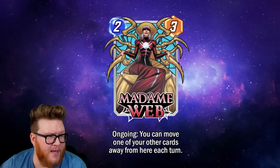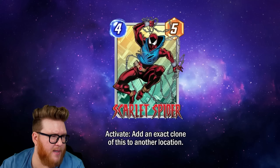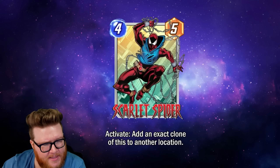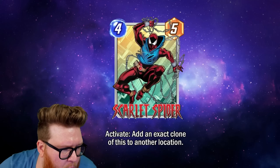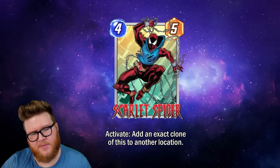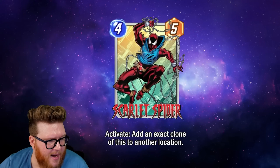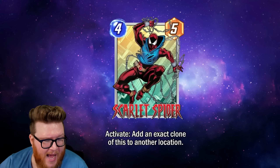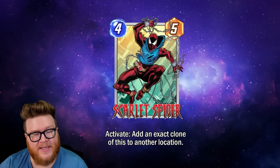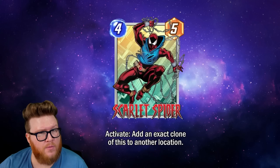Between Madam Web and Araña both looking like really strong movement synergy cards, I think this could really be the era of movement decks. Moving on, let's look at another Activate card: Scarlet Spider — a four-five. This is always one of my favorite Spider-Man characters; I always liked his hoodie costume as a kid.